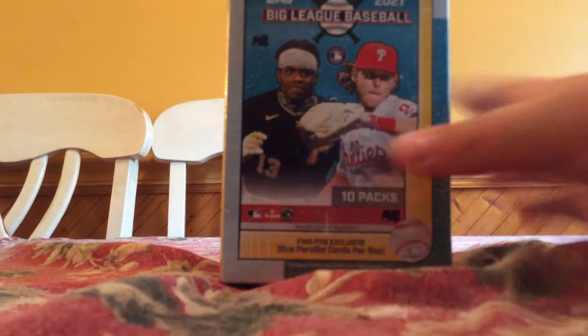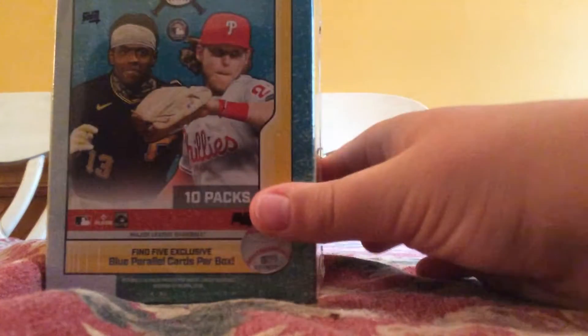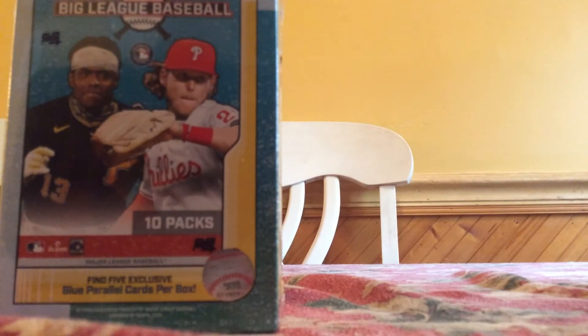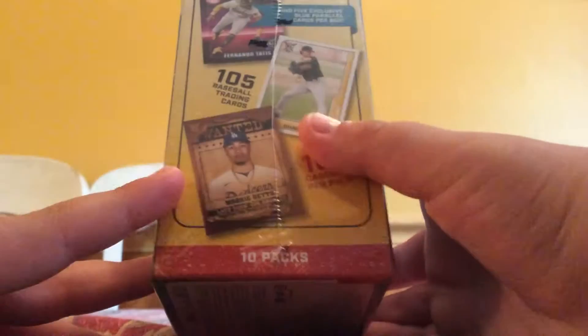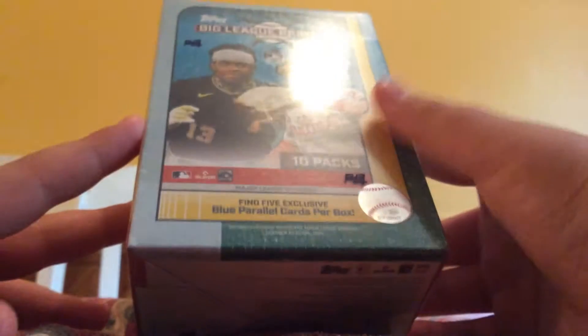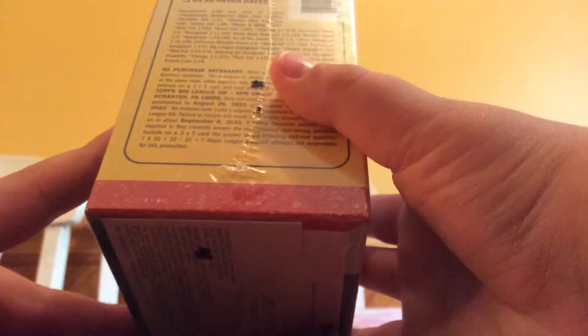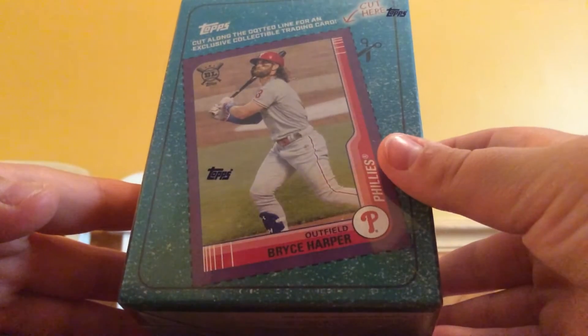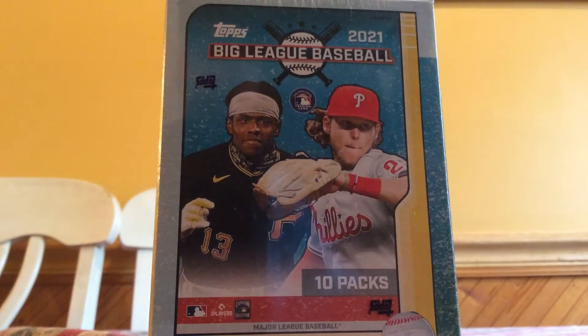Hey everybody, it's Enzo and today we're going to be opening a 2021 blaster box of Big League that I found at Target. I didn't get it on the restock but went in recently and this is what they had. Last video my iPad died so the second part didn't upload. We did get some pretty nice cards from the first one. This blaster comes with 10 packs, 105 cards per box, and five exclusive blue parallels per box on average. Let's get ripping.